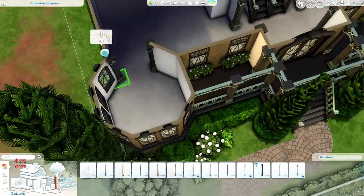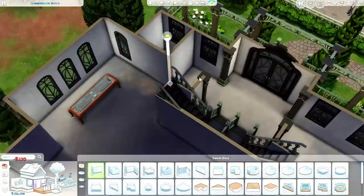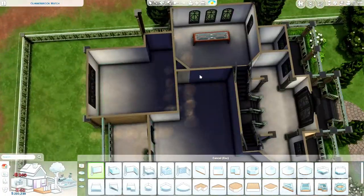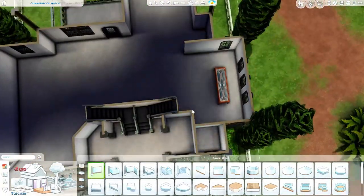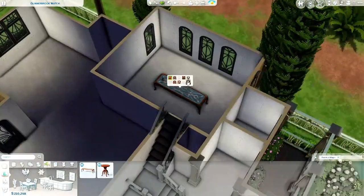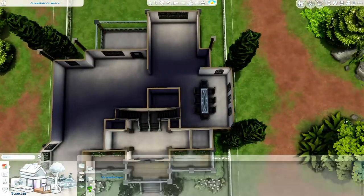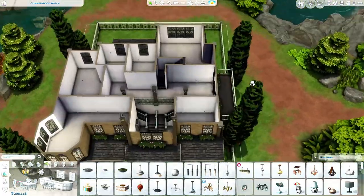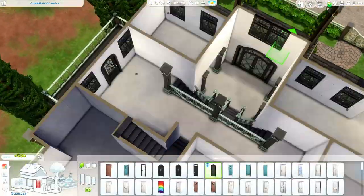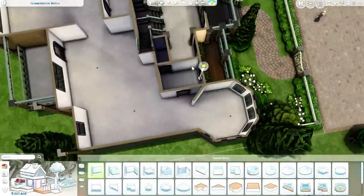I thought the little octagon area could be the dining room at first, but if this is a mansion with eight sims, that octagon area isn't going to be enough for a dining table. Then I thought maybe it could be a breakfast nook off the kitchen. I went back and forth so many times and ended up just putting down furniture as I made the floor plan to make it easier to decide where to put what.